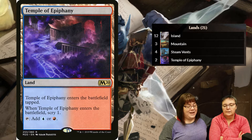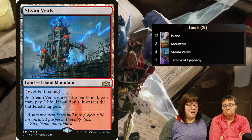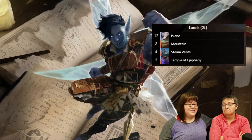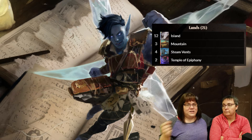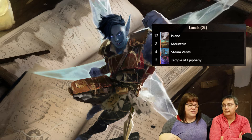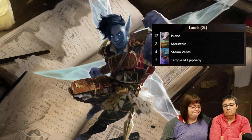As far as lands, it's what you'd expect - Temple of Epiphany and Steam Vents are my big lands, and the rest are just Islands and Mountains. 21 lands total. I always discard land, so keep your land in your hand when playing this deck, because when you need to use flashback cards you have to discard a card - might as well discard a land.